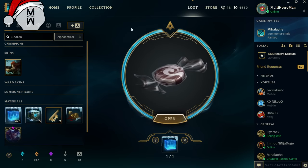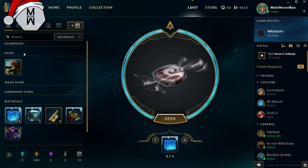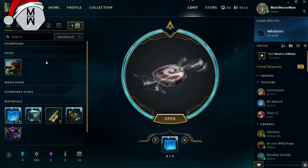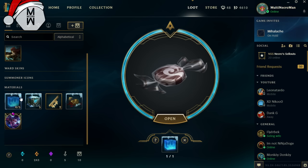Right now in my loot inventory I have this permanent skin on Caitlyn that I opened in the last hexes chest. I never got to buy the champion because I haven't played that much League lately — I've been really busy. But it's there as a permanent, I won't sell it or do anything to it. Just so you guys know.